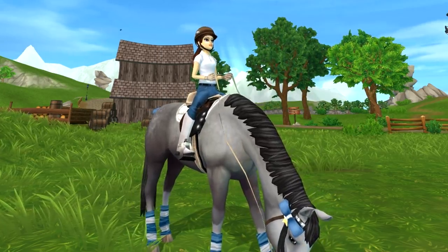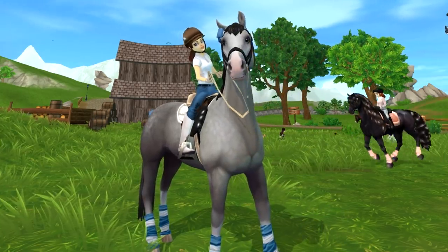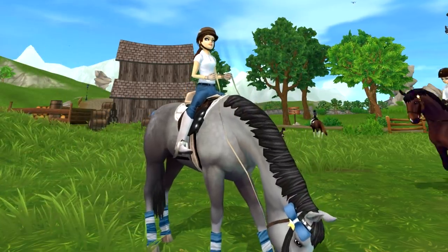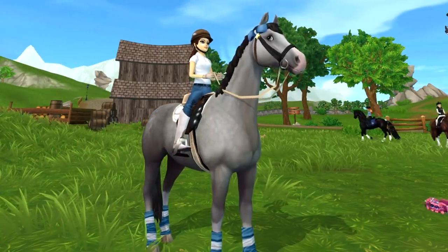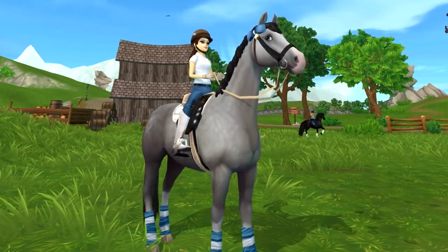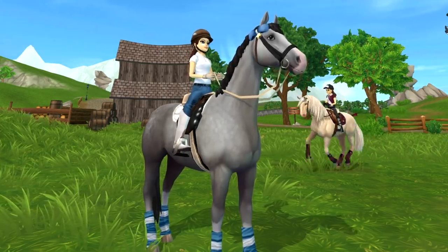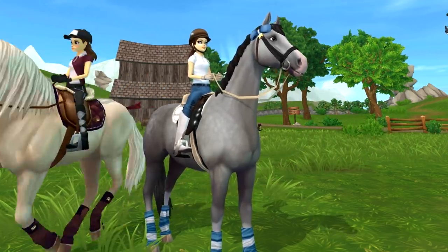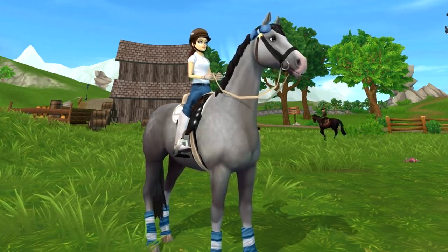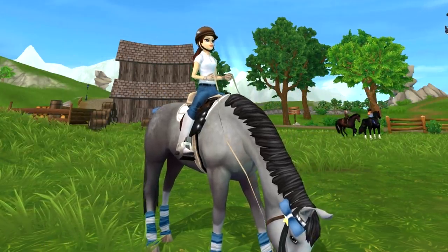Anyway, let's get into today's video. Falling season is coming and because of that Star Stable released a brand new update in which we can help mares with their foals. Basically, a girl named Violet at Jasper's old house has a mare about to give birth. When Violet is sure you can get by on your own, you'll be able to find even more horses that need your help, so we have quite a few things to do today.